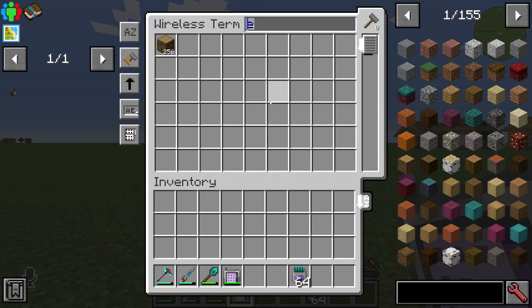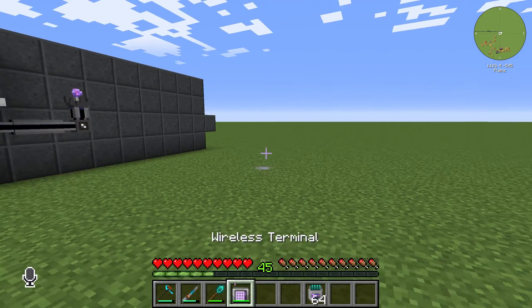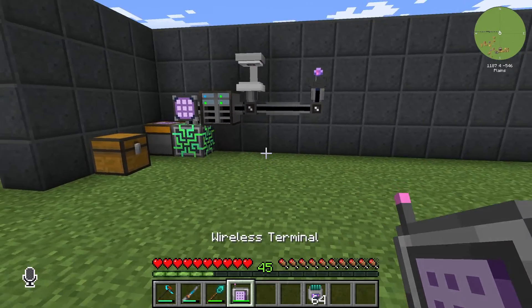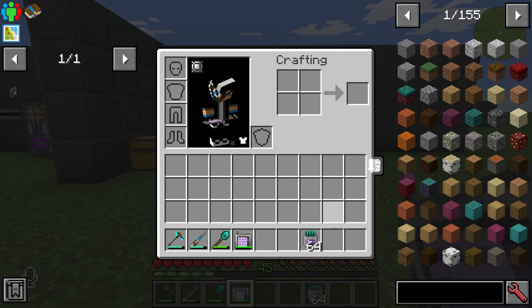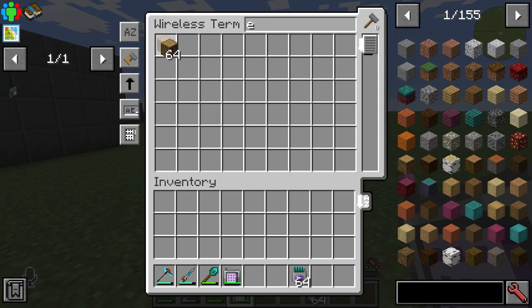You can see that we are not able to craft anything, because crafting requires an additional mod — the wireless crafting terminal — for the 1.16.5 version. If you are playing a newer version of Applied Energistics 2, wireless crafting is automatically integrated in your mod or modpack. So right now we can only access and store or retrieve resources and blocks.